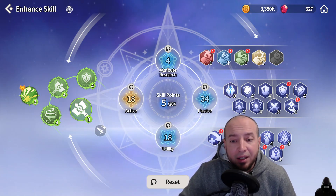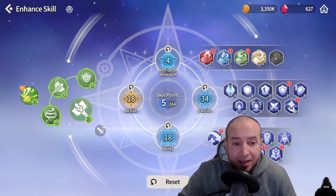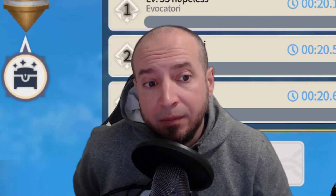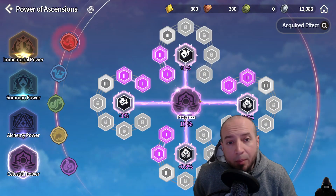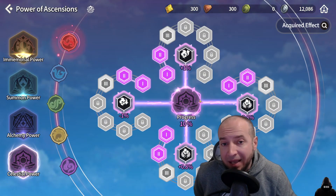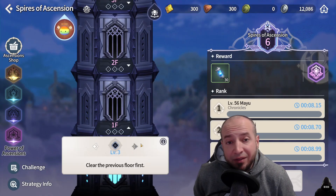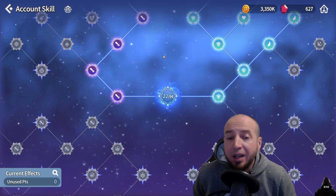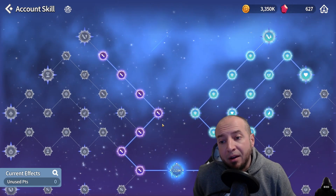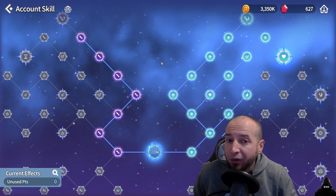Are you building your summoner correctly? For skill points, go for the right skills first — utility, then active skills, then attribute research last. Push ToA so you can do Power of Ascensions and gain more power level and base stats. Do Celestial as far as you can and complete all three challenges if possible. Account points matter too — I'll do a whole separate video on this, but there's a strategy to it and no single build fits all early game.